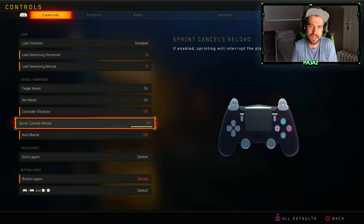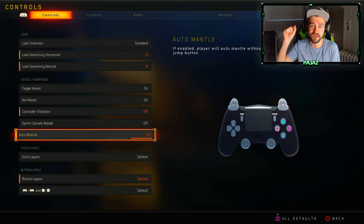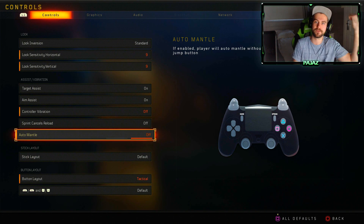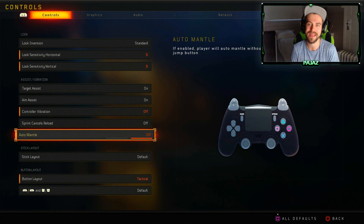Spin castle reload — turn on if you want it. Auto mantle — turn this off. It's on by default and it's very annoying, because this game wants you to climb absolutely everything. With it off, you just have to press X an extra time to climb over things instead of your character doing it automatically. That has messed up my gunfights so many times — let's say I'm going to jump out of the way and suddenly my character starts climbing something, and I can't do anything in that gunfight. Turn that off — huge recommendation.